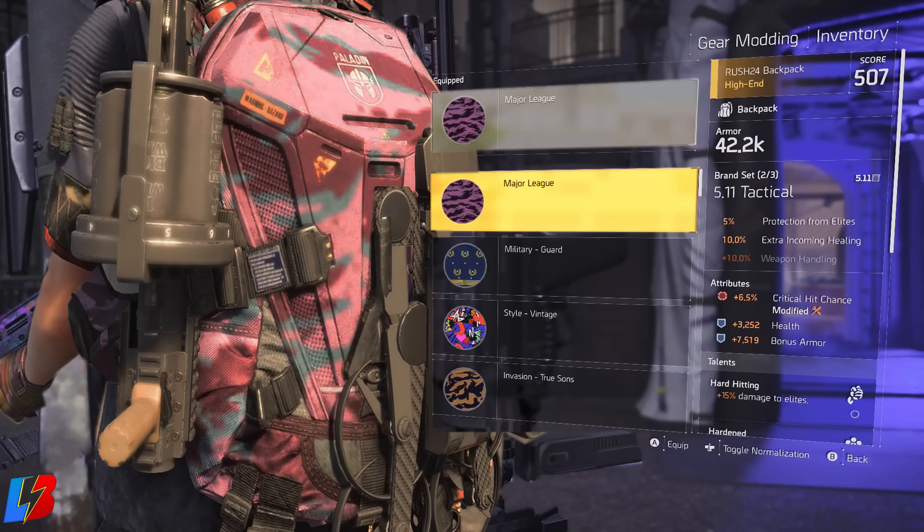And there you guys have it — those are the two rarest dyes and weapon skins found in the game. I do hope you found this video helpful and informative. If you did, drop a like on this video. Make sure if you're new to the channel you subscribe and hit that notification bell so you can stay up to date with all things The Division 2. We upload videos very frequently so you don't want to miss any information.